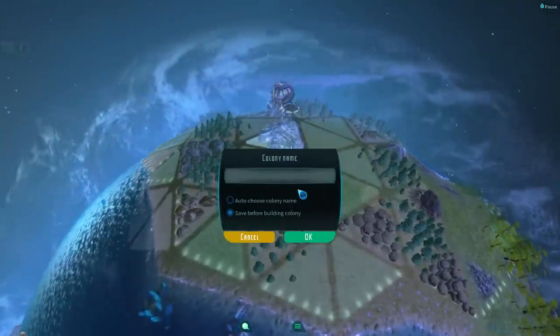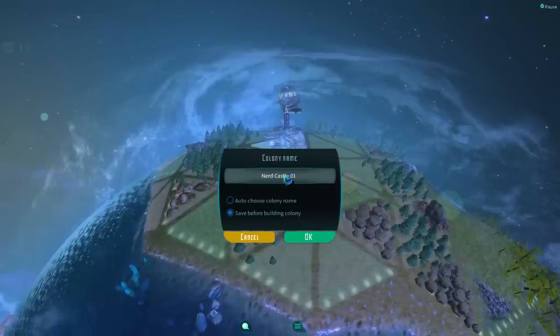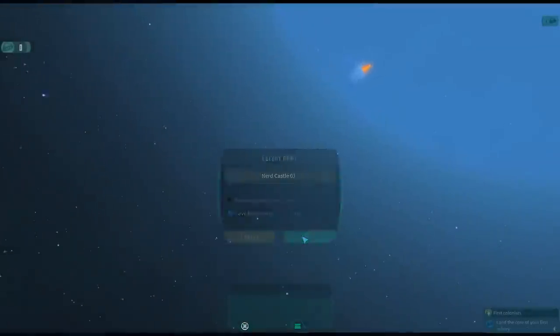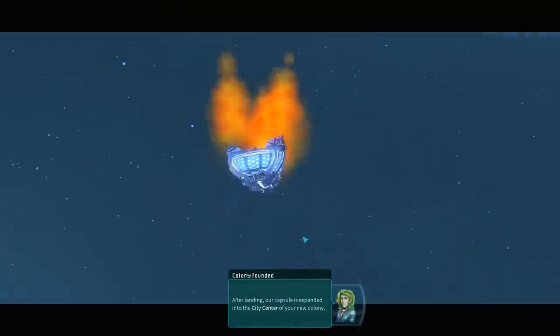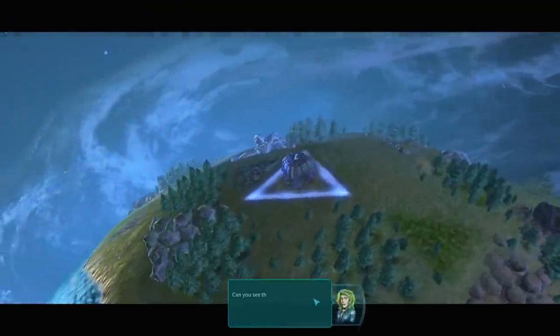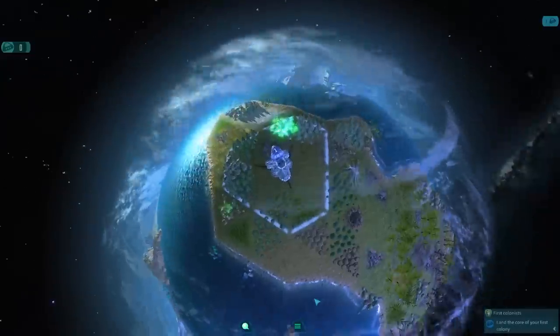Our colony name is going to be NerdCastle1 - we've got to pay attention to branding, especially if there are other companies around. After landing, our capsule expands into the city center of the new colony. Can you see the borders of the colony? Buildings and city districts can only be built within this area.